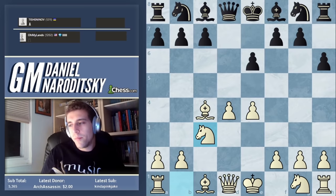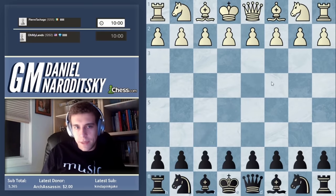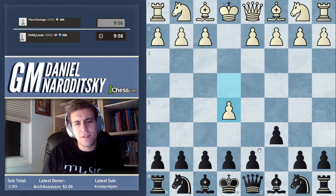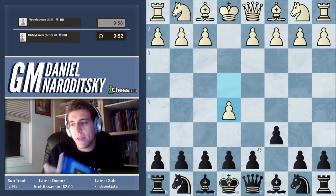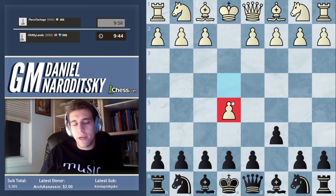Let's do another Caro-Kann — that's what we've been playing. He goes e5, which is a weird move. It's not horrible — actually better than people make it out to be. This pawn is quite annoying because it doesn't allow us to develop our knight to f6.